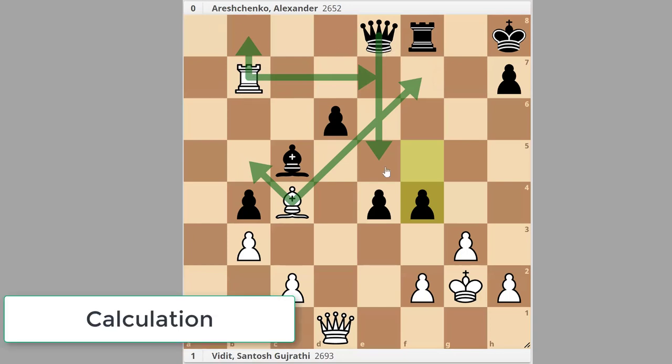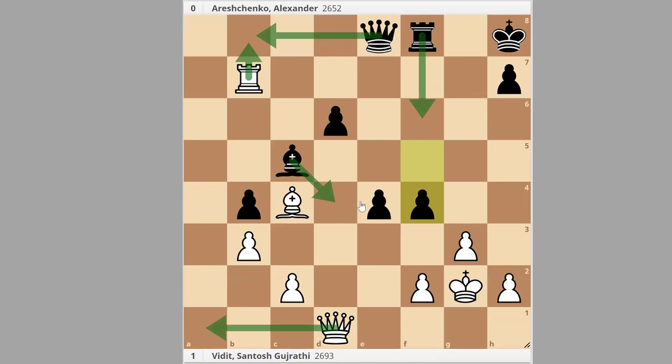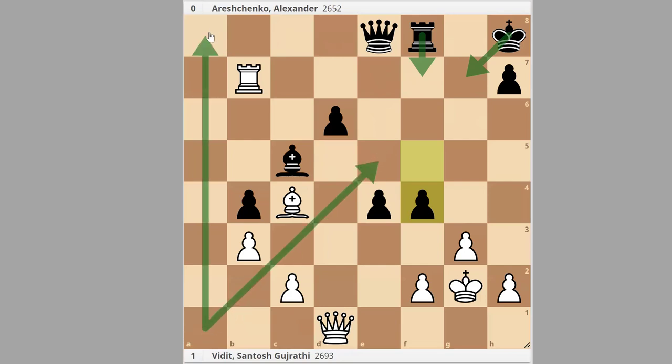If you play queen e5 after rook b8, the issue is that the rook attacks the rook on f8 — that's the key motive. Also, if queen takes on b8, then we have mate in two: the bishop has to move, we take; the rook has to come, we take as well — mate. With rook b8, taking the rook is losing, queen e5 is losing, and queen e7 is losing as well. For example: rook b8, queen e7, queen a1 check, and queen g7 — we take with mate. If queen e5, we take on f8, and when the king comes to g7, we give a check on f7, and then potentially exchange queens or look for a mate pattern. Either way, that's winning with an extra rook. So let's play rook b8.